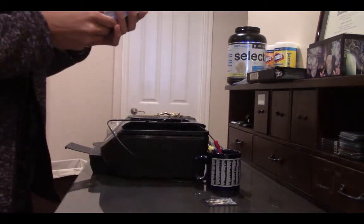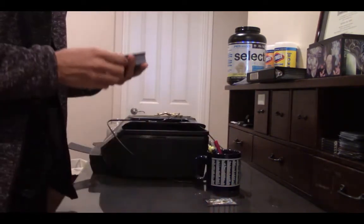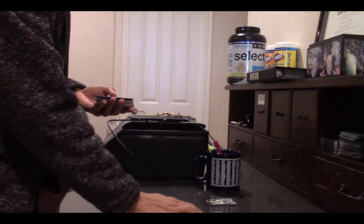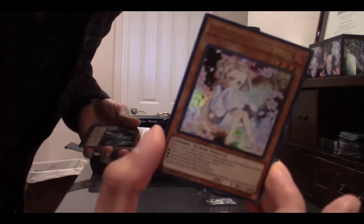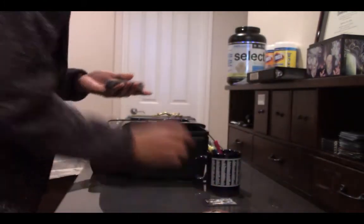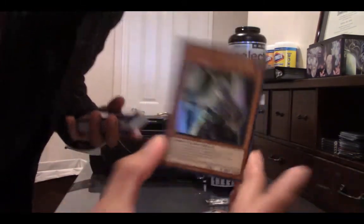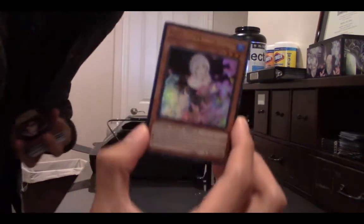The very first card: Ghost Ogre and Snow Rabbit. Look at that beautiful card. We got Ghost Reaper and Winter Cherries. Ash Blossom and Joyous Spring. This was worth it — this is ultra rare we're talking about. You get Ghost Bell and Haunted Mansion. Ghost Sister and Spooky Dogwood. These are all mainly bought for the art.